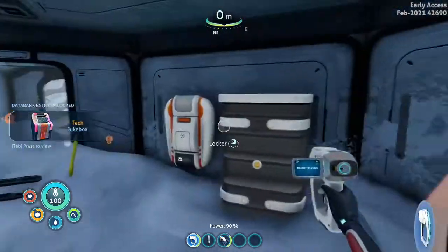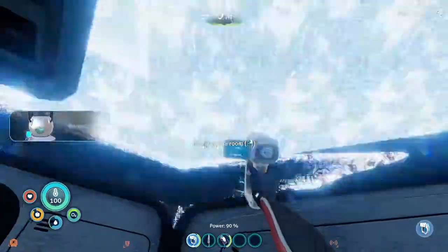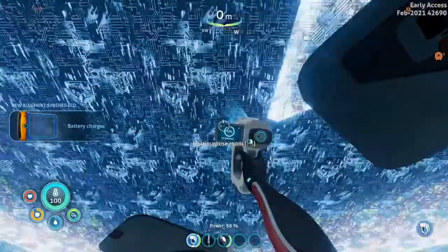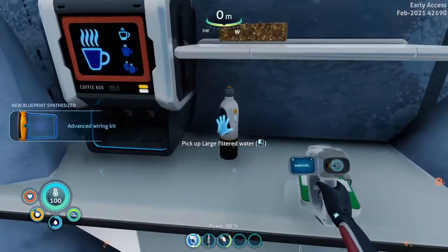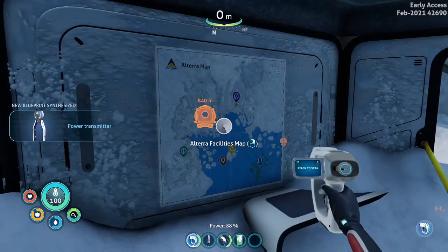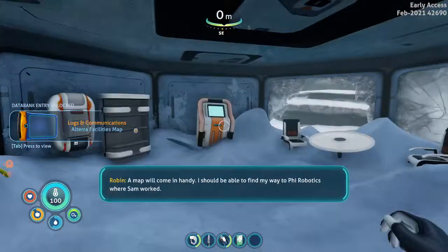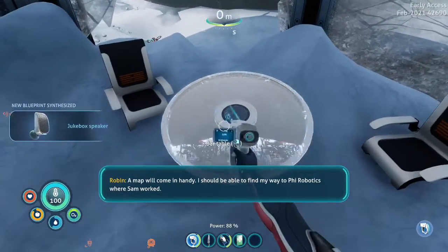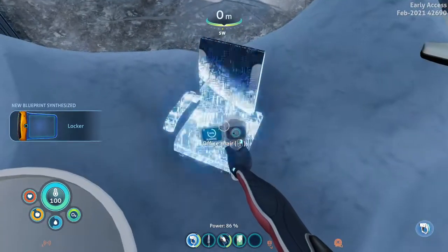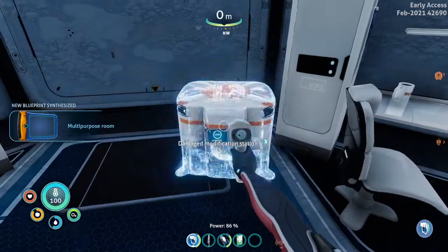The jukebox. This is also where you get the locker. Multi-purpose room — which takes actually a long time to scan. Large filter water for a steak kit. Nutrient block — I'm gonna scan that. I wish you could take that. And you got the bar table. There is so much stuff on this island. And here's also where you get the Modification Station fragment.